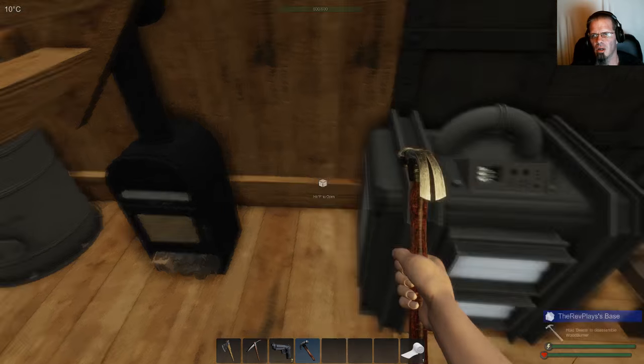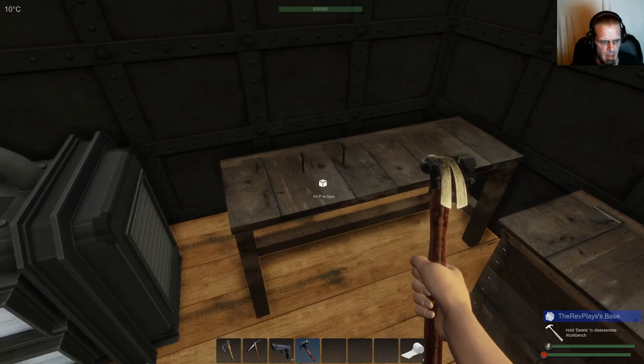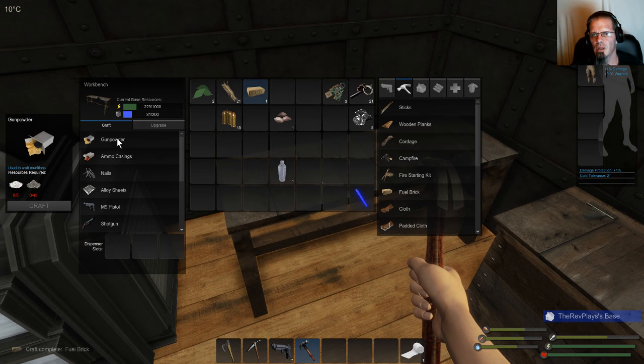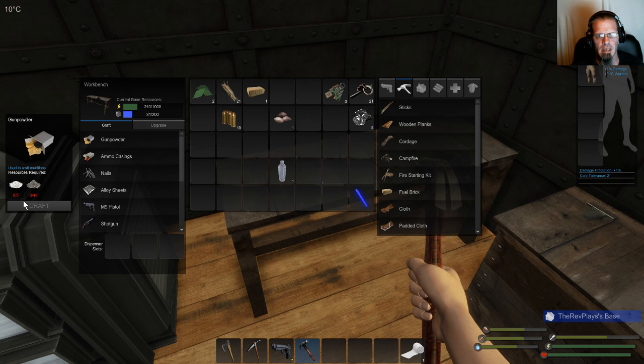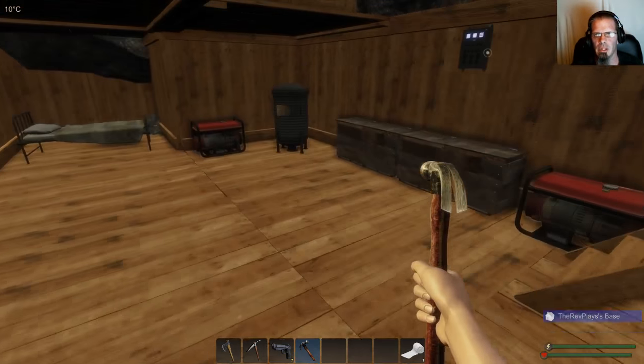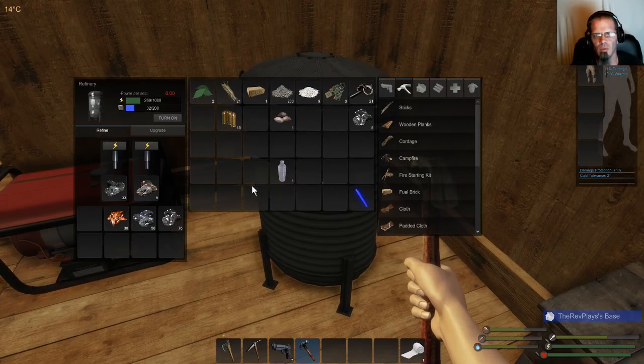Turn that off — ashes over here — because you can use them to make gunpowder, which is potassium and ash, and then ammo casings. Wow, look — that's really all it takes? Oh wow, I didn't know it took that much ash. Well, we'll move those over and pull the copper out. I have a ton of potassium.